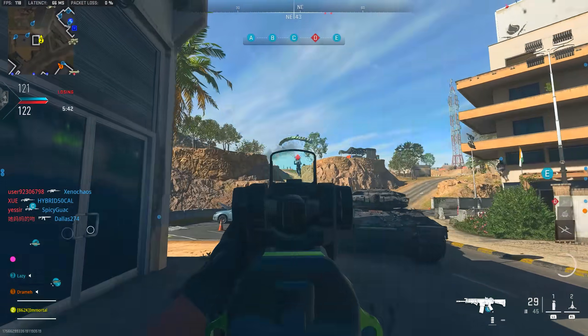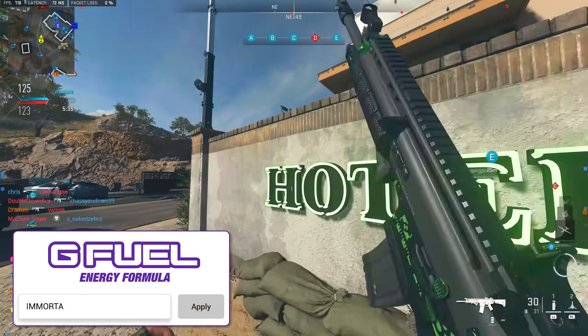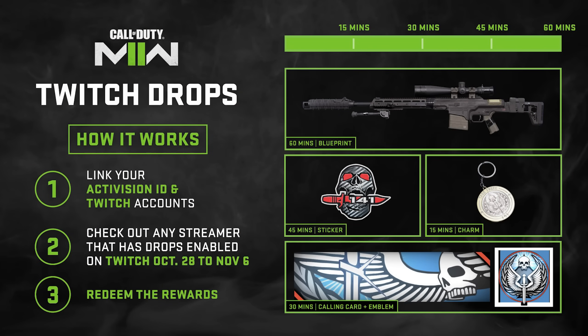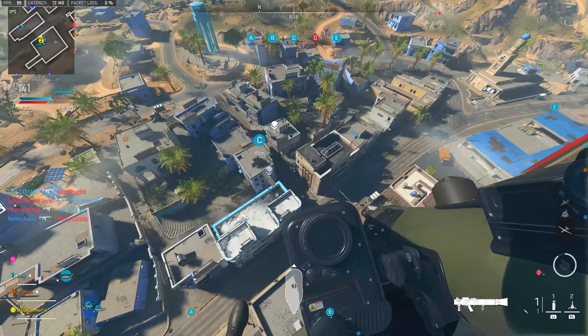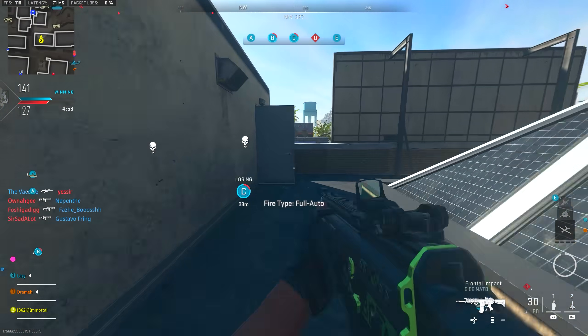Finally, there's the limited-time Twitch drops event — a collaboration with Activision and Twitch where you watch any Twitch stream with drops enabled. By linking your Twitch and Activision accounts you can earn a blueprint, charm, sticker, calling card, and emblem for up to 60 minutes of watch time. This runs until November 6th, so these rewards are only available for this select period. I'll link my Twitch and my friend Lazy's Twitch below — he always has drops enabled if you want to earn those exclusive rewards.